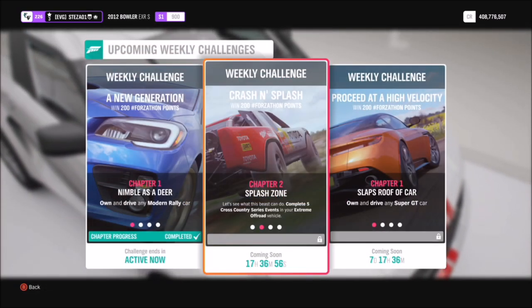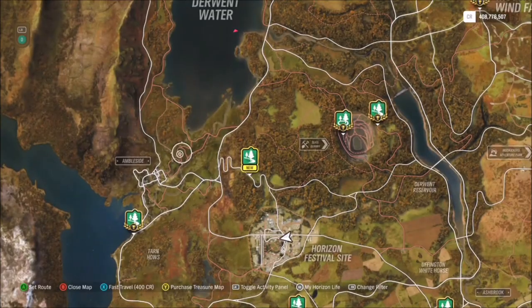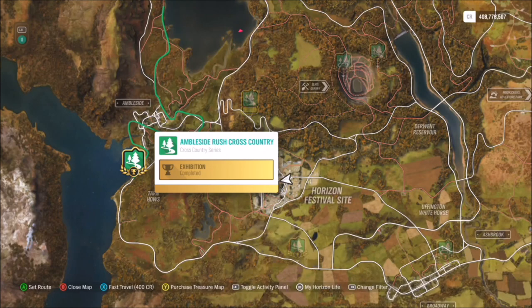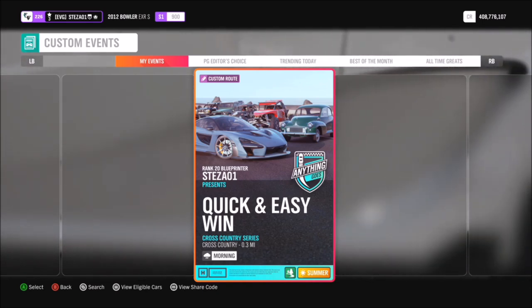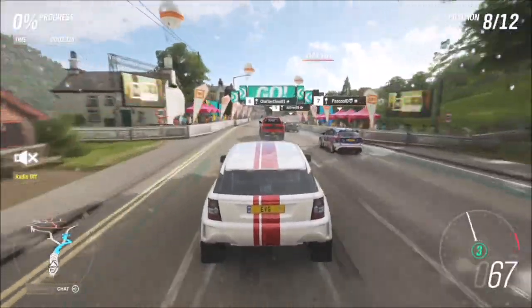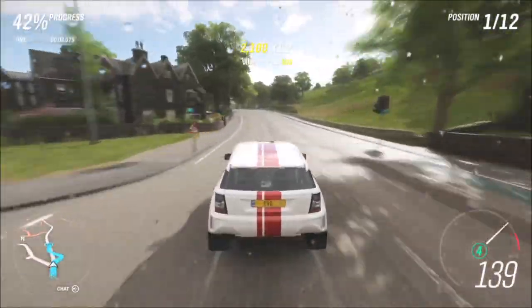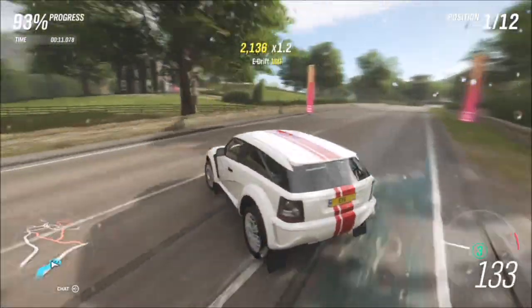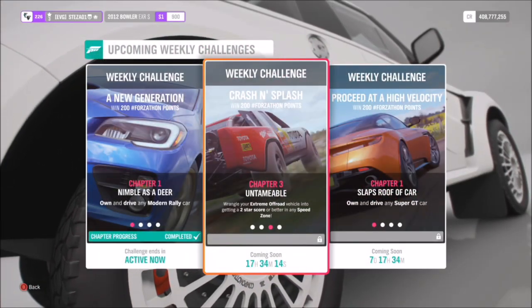The first challenge wants you to complete five cross-country series events in your extreme off-road vehicle, which is super easy. I recommend heading over to the Ambleside Rush Cross Country because we have a race created for you to use — it's called Quick and Easy Win and the share code is 622388275. All you have to do is drive to the finish line at whatever speed you want. The AI go off on their own into a brick wall, so you can do that on whatever difficulty you want, five times.